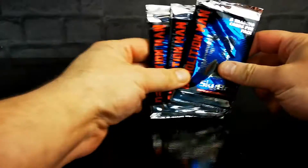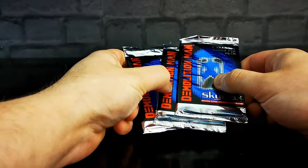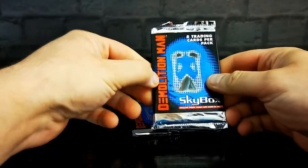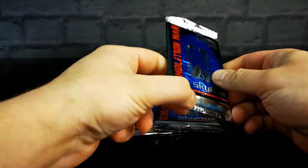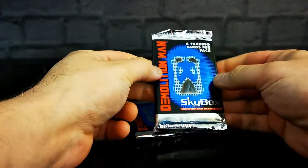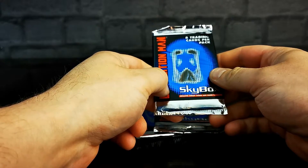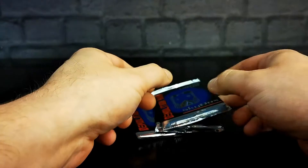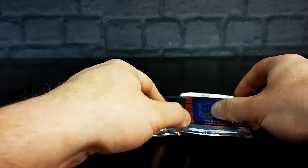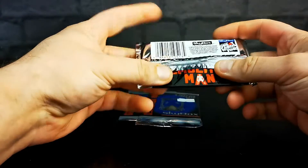The year is 1993, and Sylvester Stallone, Wesley Snipes, and Sandra Bullock team up for Demolition Man. It's a movie — it's pretty good. It's about a cop who's fighting a terrorist in the 90s, who then gets cryogenically frozen and woken up in the future to fight him again. It's not a bad film. It's got Sylvester Stallone.